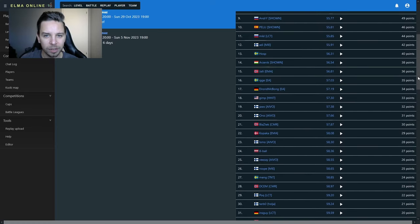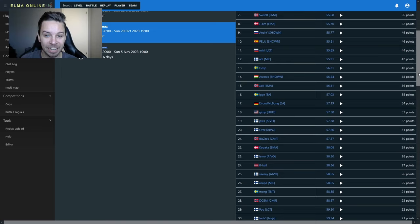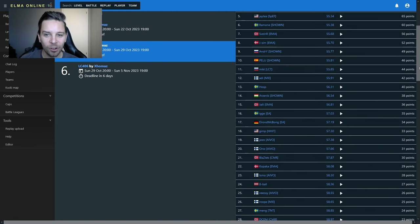In 9th place we have Andre, who's been showing up a lot in the top 10 this cup. 8th place goes to Jayzin with an impressive result, and 7th place to Sveiner — fun to see him breaking into that position after lurking around 10th all cup. Ramon takes 6th place — a beautiful showing despite apparently hurting his finger from playing too much. In 5th place we have JT at 55.34, on and off during this cup but delivering when it counts.